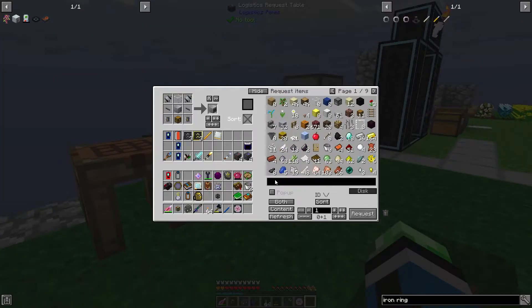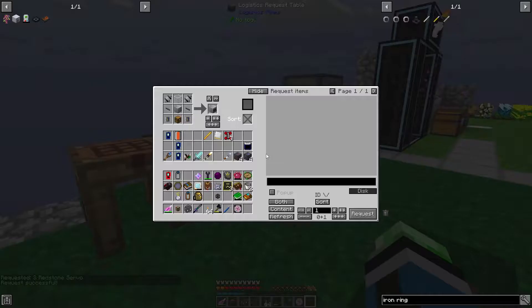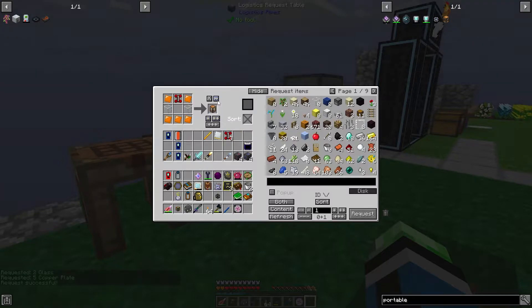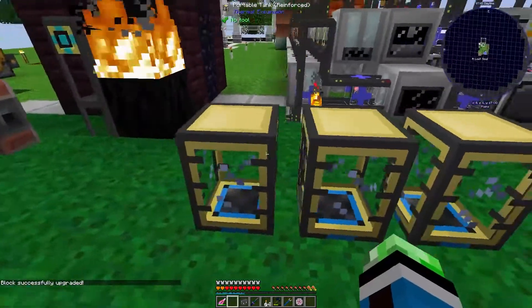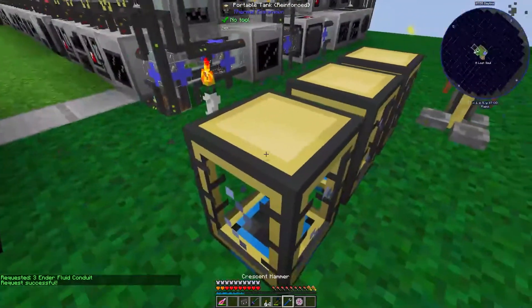We should be able to get a few servos - I have a few servos. I can also just make some reinforced conversion kits. So let's see, portable tank - okay there we go. So now we have three portable tanks. We can make them reinforced and let's do ender fluid conduits, just because I can.